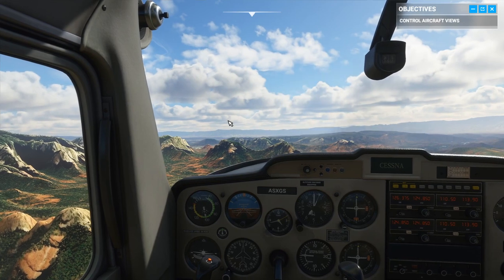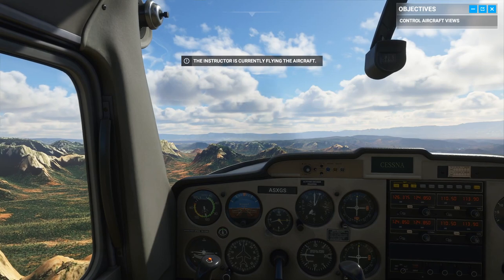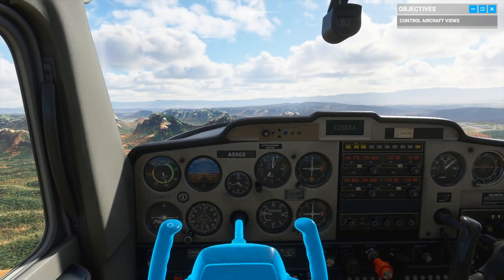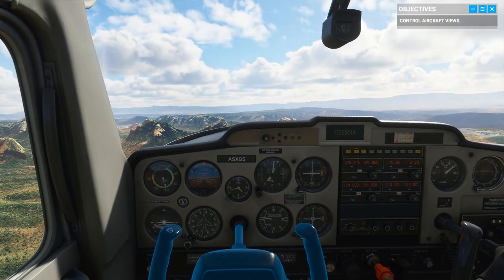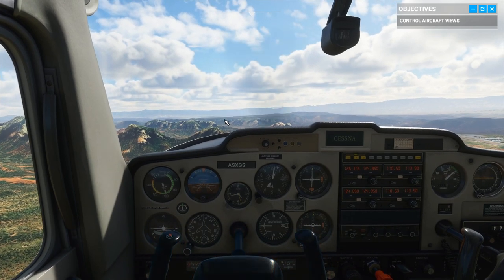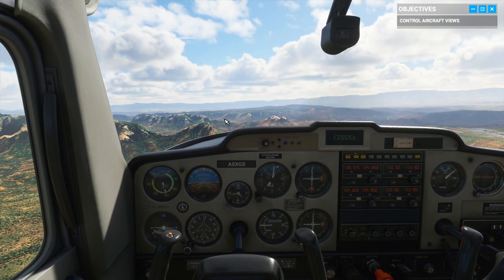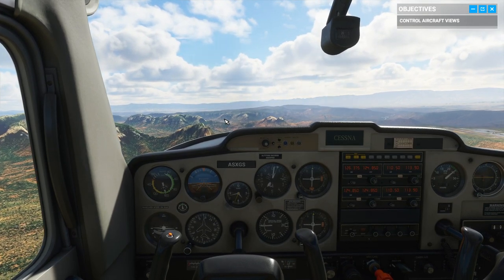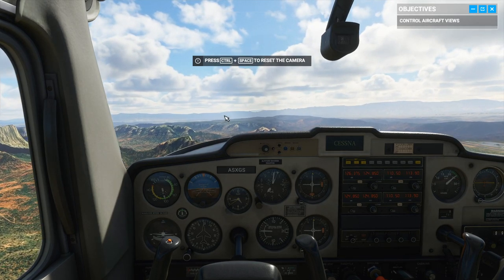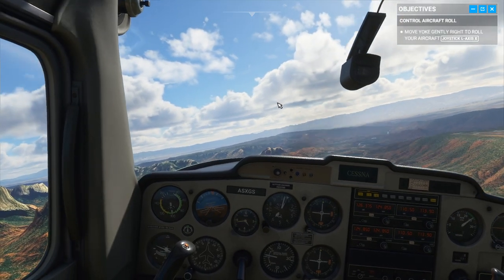Now that we're oriented, it's your turn — time to fly this bird. The first control on our training list is the yoke. I still remember my first instructor saying the yoke is like a steering wheel. Almost. You can turn, but you can also pitch. It controls the ailerons, which allow the plane to roll and bank into turns. Go ahead and try rolling to the right. Nice.